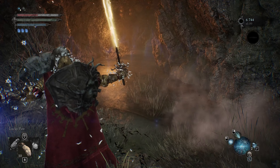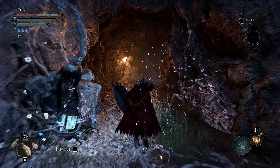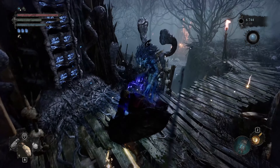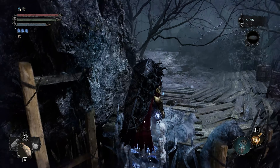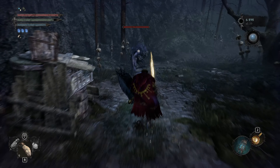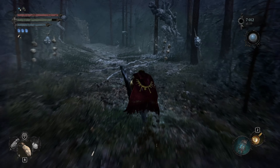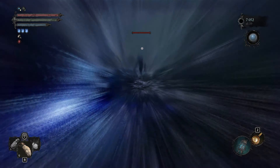From here on out we are gonna go through the shortcut that we have opened, going around this location. Just follow this path that I'm currently taking. There are gonna be a few warriors that we need to kill along the way. Go up this ladder and then continue along the path. Once you get here we can just go over to the normal world again.